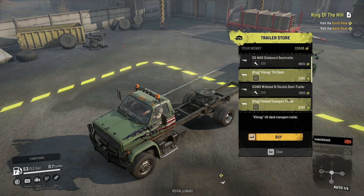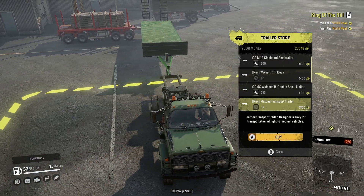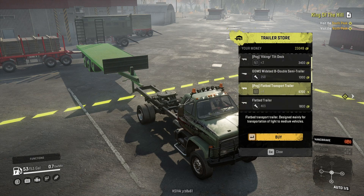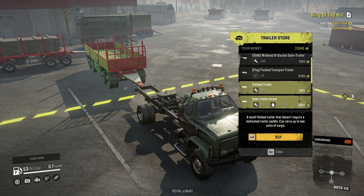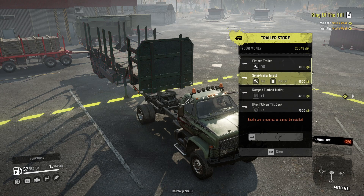Pug, Viking, tilt deck. Flatbed, transport — and it's four slots. That's quite the investment, though. That's one of the COT-76 trucks. COT-RS... I forget his username. I'll put a link to his trailer pack in the description — it's a great trailer pack.